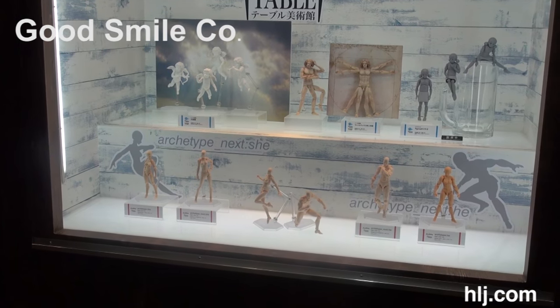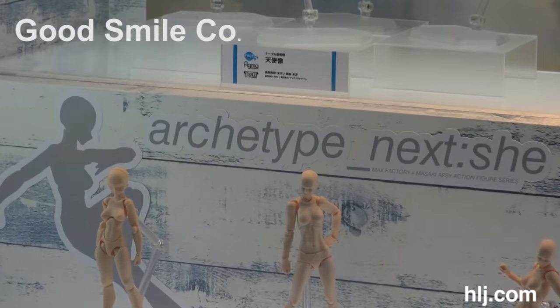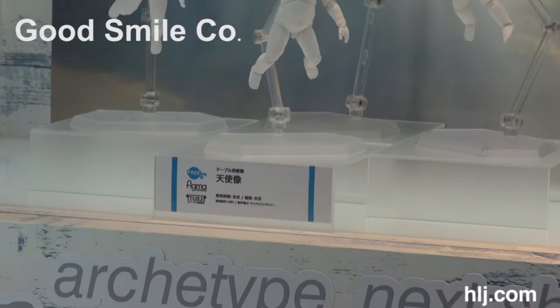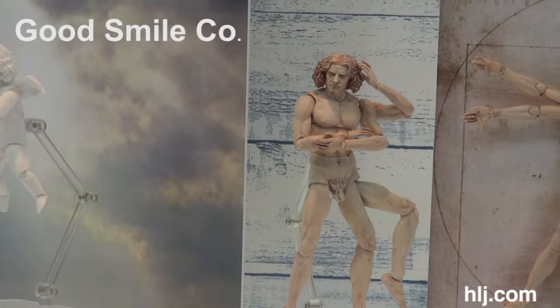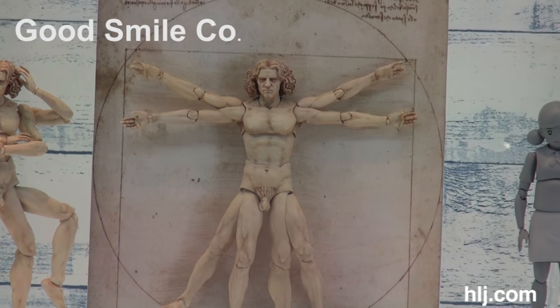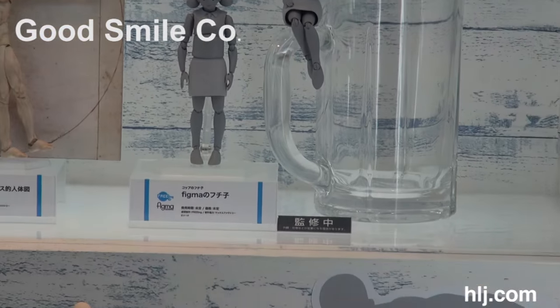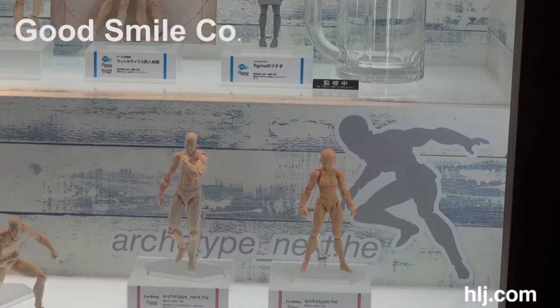This is the fine art table at Good Smile Company, including figmas you can use as drawing reference. There's Leonardo da Vinci as a drawing. Not quite sure why she's in there but she's there — it's Cup no Fuchiko as a figma.